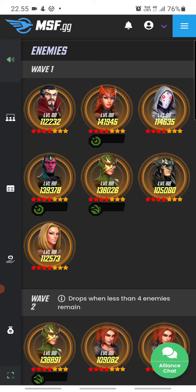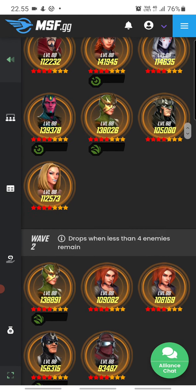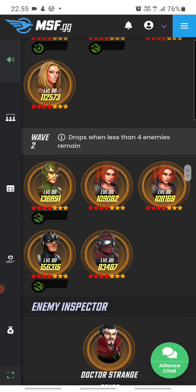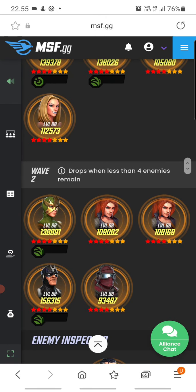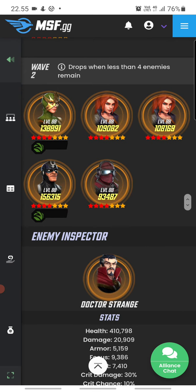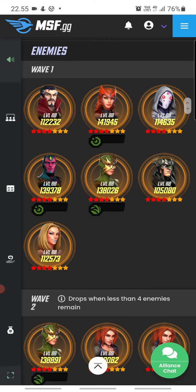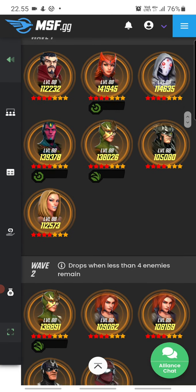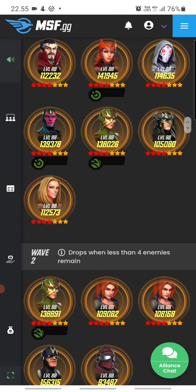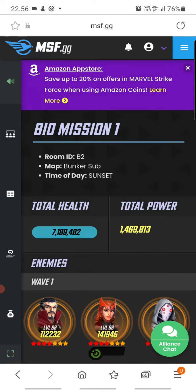I don't think Strife or Vision is particularly dangerous, so the first wave seems quite doable. The second wave drops when there are fewer than four enemies remaining, and we've got Black Bolt, Elsa Bloodstone, and Merck Lieutenant. This seems quite doable — you have priority targets like Doctor Strange and Emma, and on the second wave Black Bolt, Merck Lieutenant, and Elsa are annoying with the symbiote, so those are priority targets.